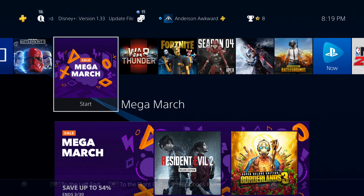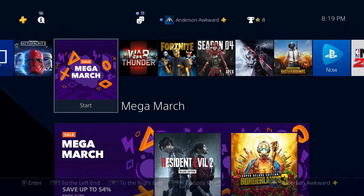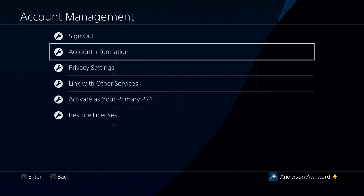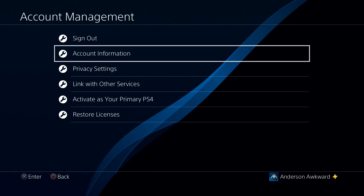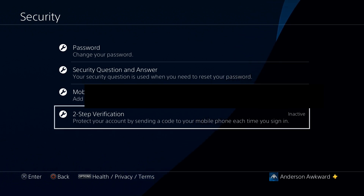First, I'm going to show you how to do this on console, because I'm assuming this is the preferred method of most people. I will first head up to the Settings menu, over to Account Management — this is assuming we are already signed in to the PlayStation Network account we wish to do this to. We'll head down to Account Information, and then once we are in Security, we can head down to the Two-Step Verification tab.